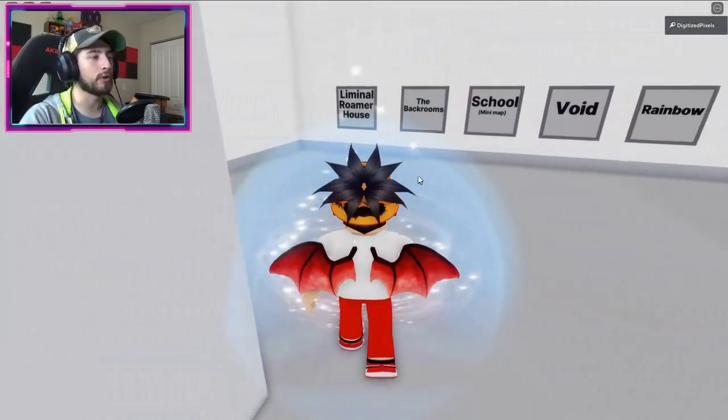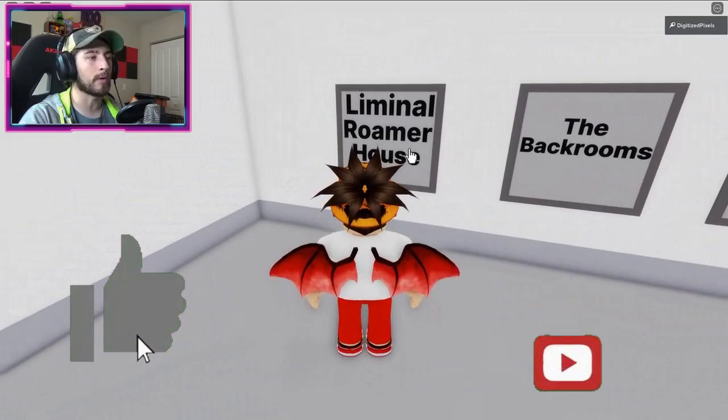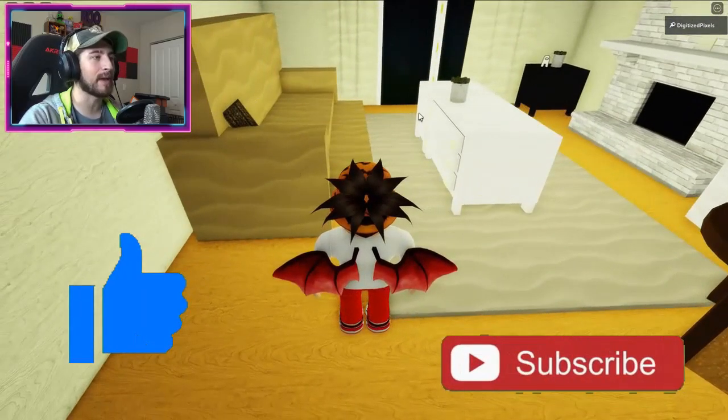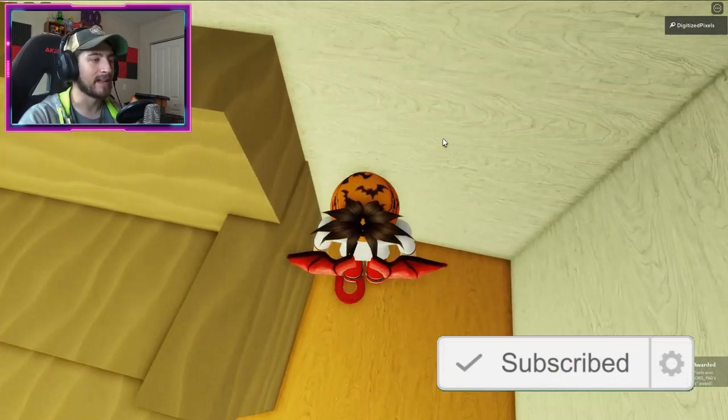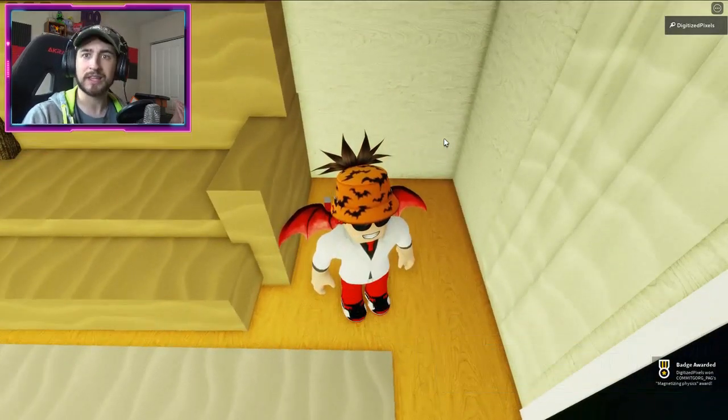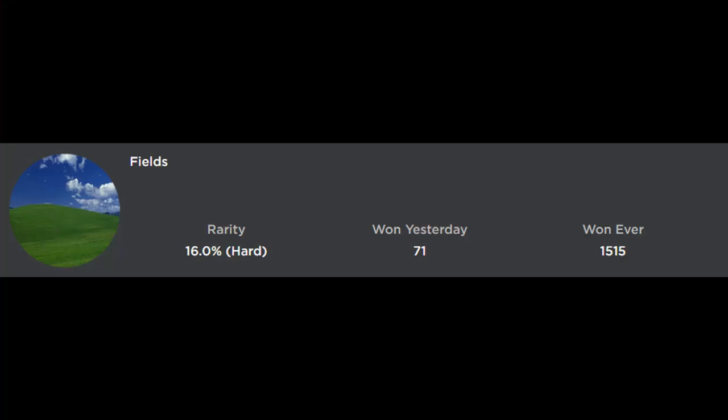The Magnetizing Physics badge is also in Liminal Roamer House, but this time it's on the side of the couch. There's a little magnet there — click on it and you get the badge.